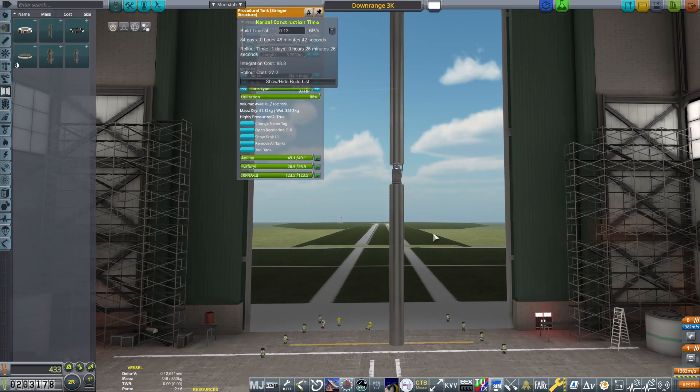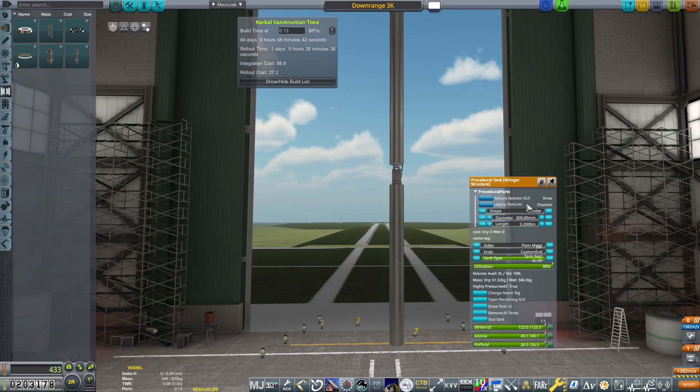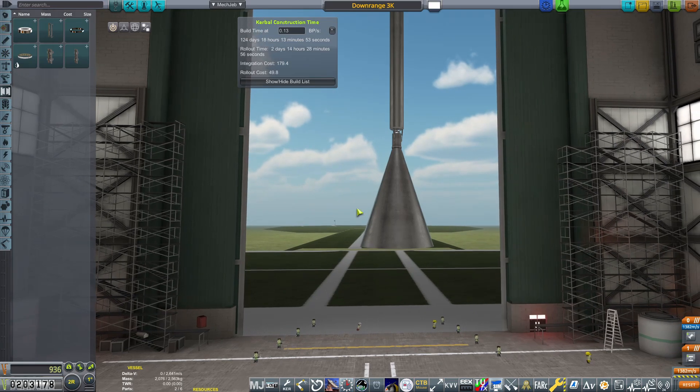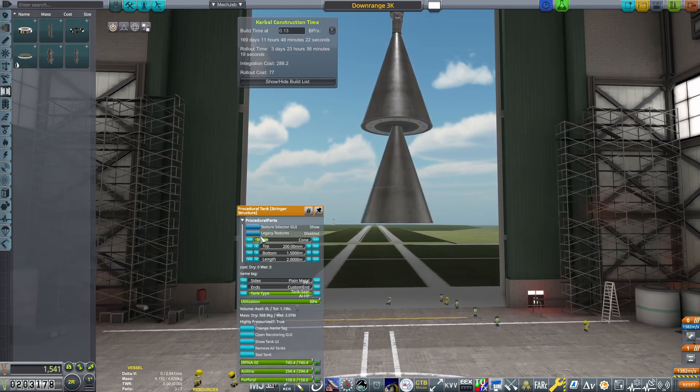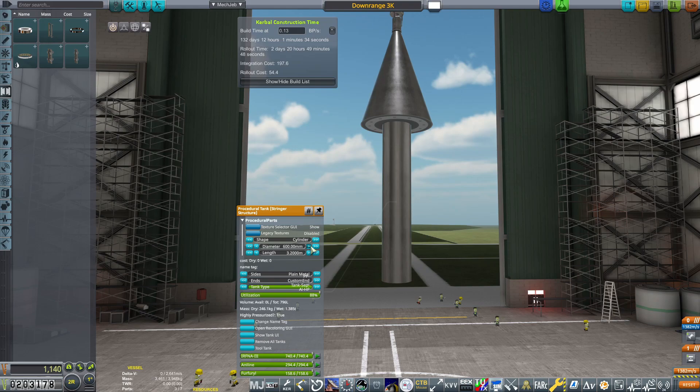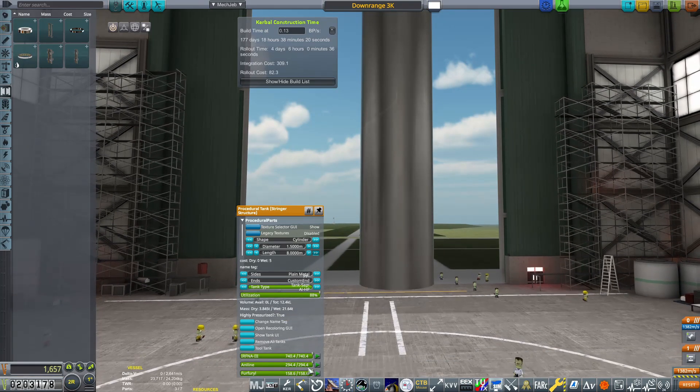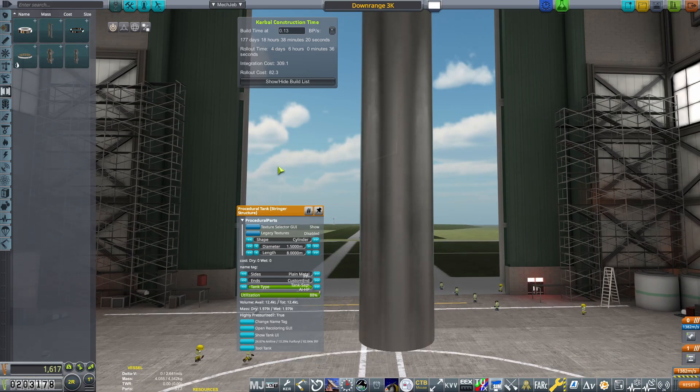In order to make this stage as aerodynamic as possible, we are going to be using two tanks. One is going to be conical at the top, and then we're going to use a bigger one which will be the main tank for this stage. We are going to change the tank types for these tanks to the non-pressurized variant of the aluminium tank, due to the fact that the RD-101 engine that we will be using on the first stage does not require a high pressure fuel tank.